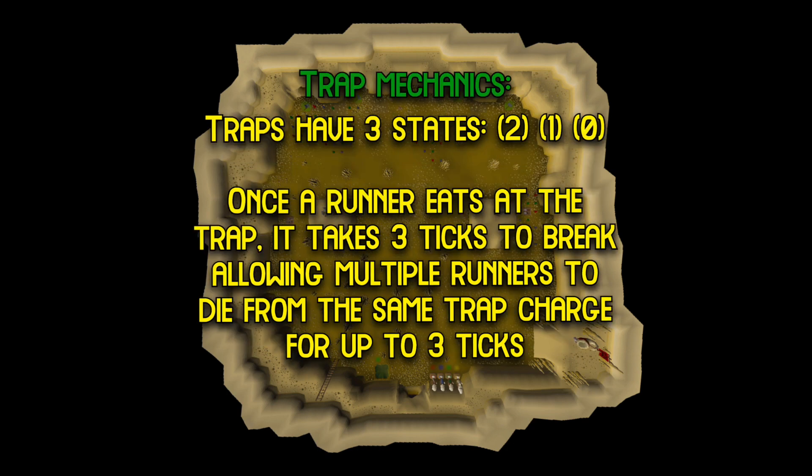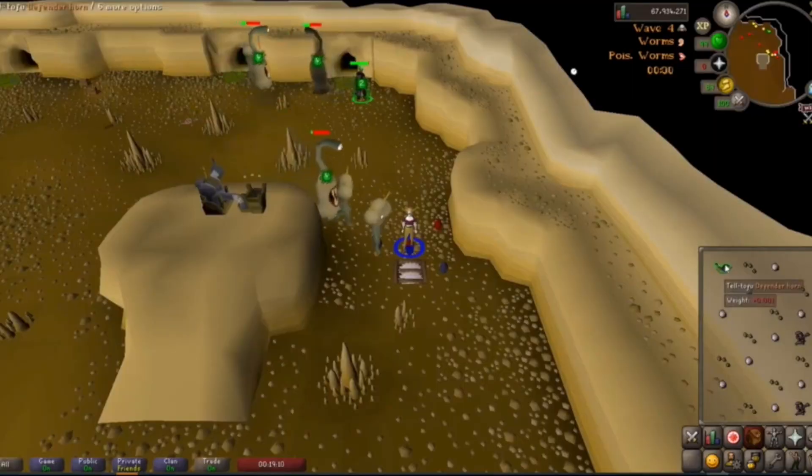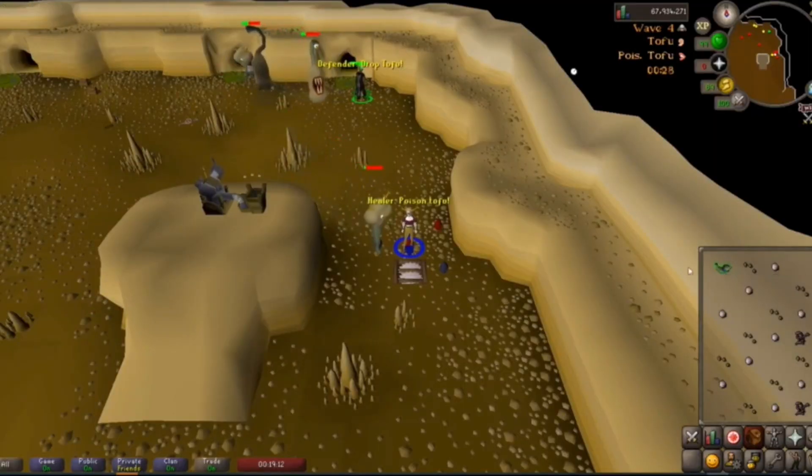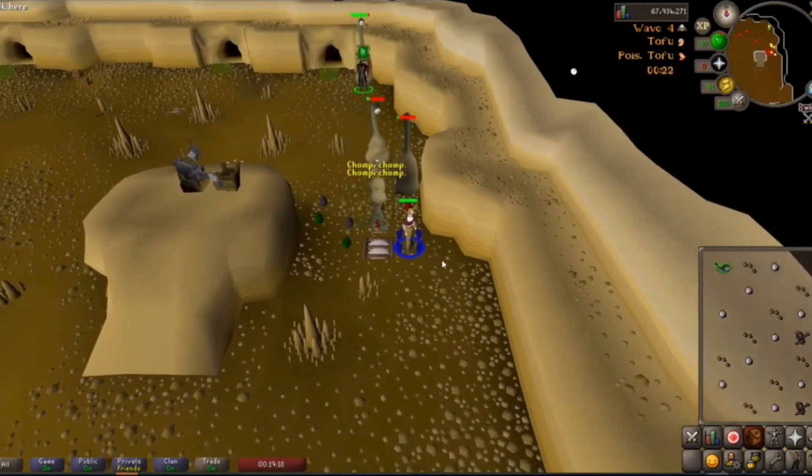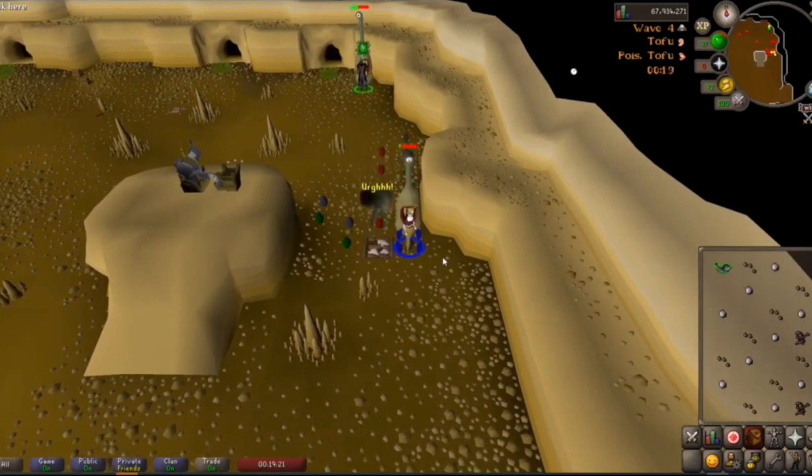Next is trap mechanics. The trap has 3 states: 2, 1, and 0 when it's broken. After a runner is eaten it takes 3 ticks for it to fully break, and as long as the trap has at least one charge the trap will kill as many runners that eat there within those 3 ticks. This is important because in some advanced methods or when multi-killing east runners, the last runner may die a tick or two later than the rest. But because they targeted during the multi-tick, this is still considered a 1-tick multi-kill.